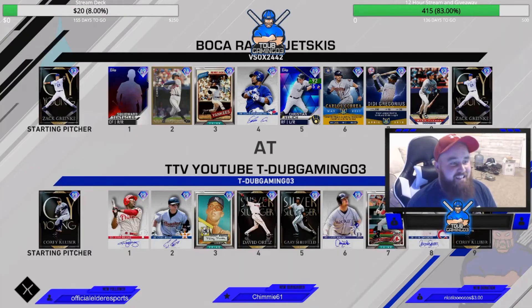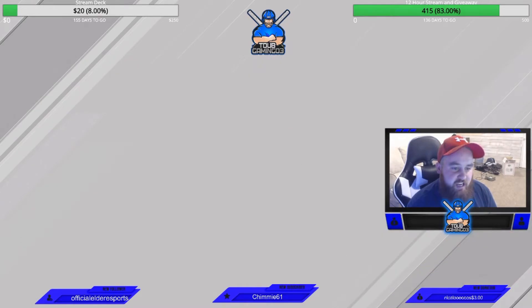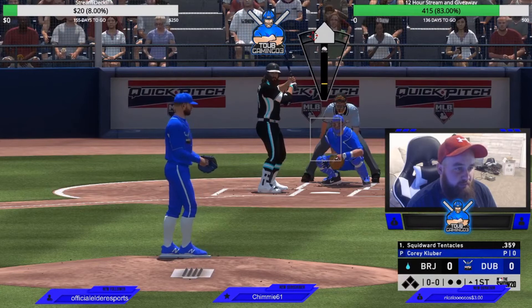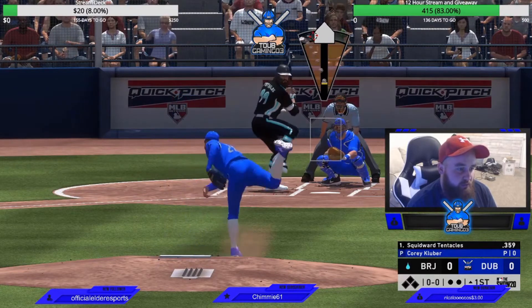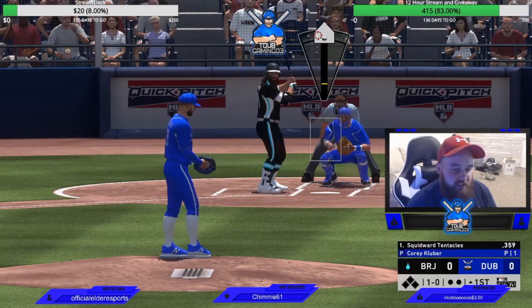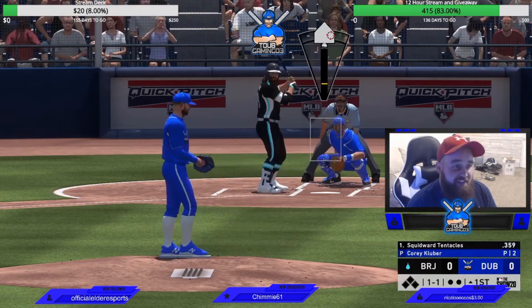Let's go ahead and jump into this. It looks like tonight we'll be facing off with Zach Greinke — been a minute since I faced him, I don't really remember if I can actually hit him or not, so we'll find out. He's got Chipper, Reggie — it looks like he's starting off with his cap. Edwin, Christian Yelich, Crea, DD, and Piazza behind the dish. We did start with Corey Kluber on the mound — I don't typically pitch with him a lot.